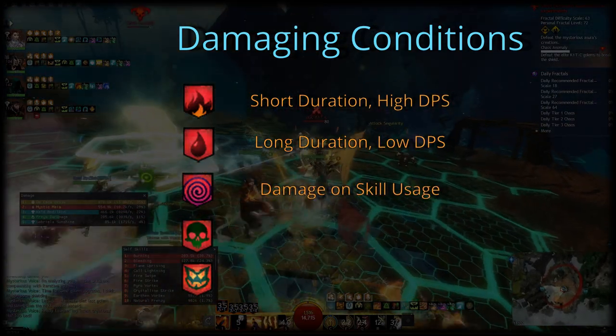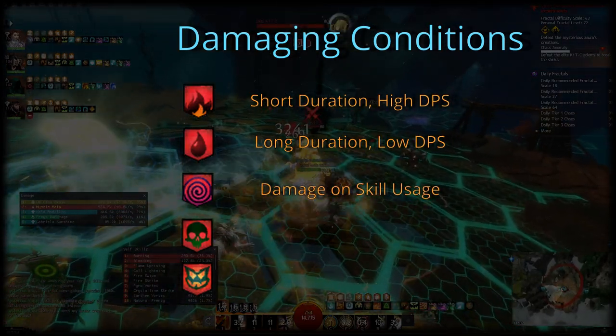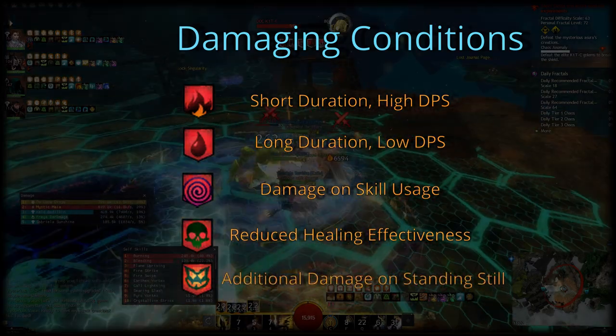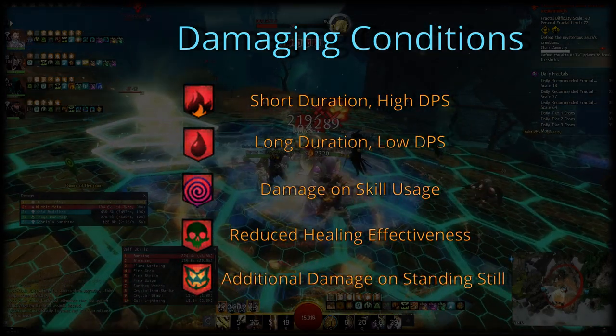Confusion deals additional damage whenever the enemy casts a skill, and poisoned reduces healing effectiveness. Finally, torment deals increased damage against enemies standing still.